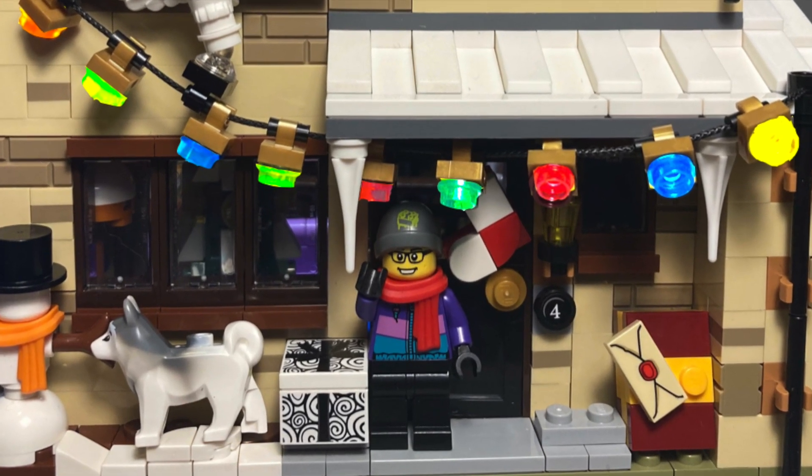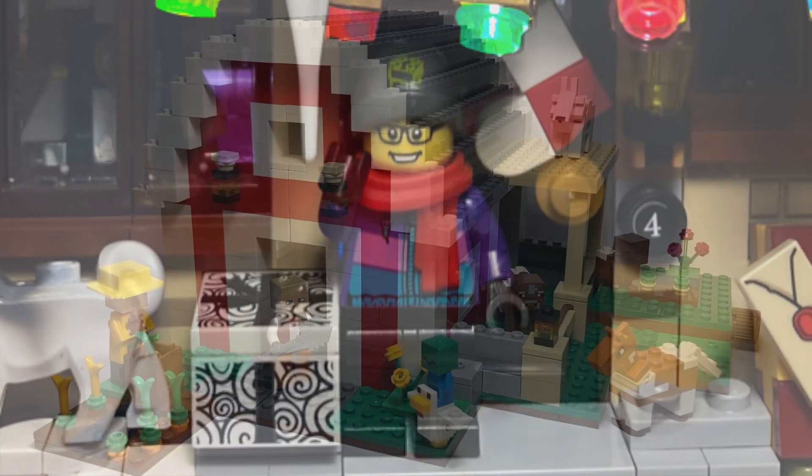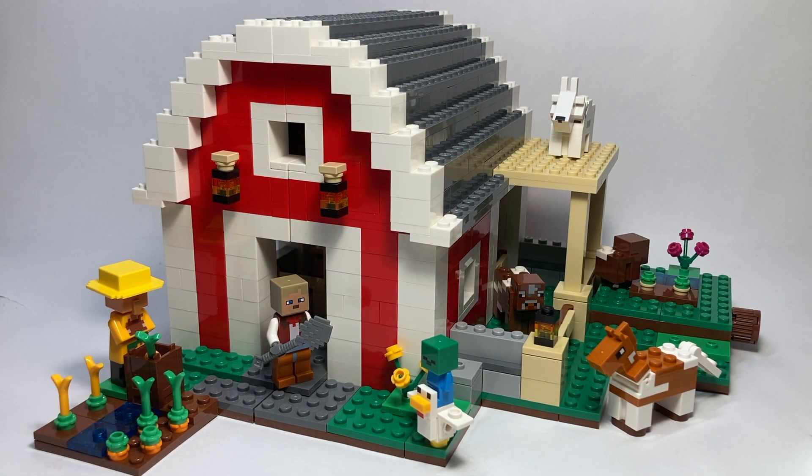Hello everyone, and welcome back to the channel. Today we're going to take a look at one of the newer LEGO Minecraft sets from last year — set number 21187, The Red Barn, with 799 pieces. This set retails for $99.99 USD, and comes with a whopping 8 characters, which is almost unheard of for a Minecraft set.